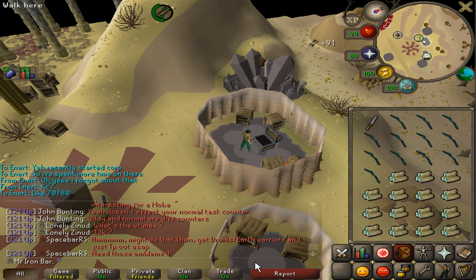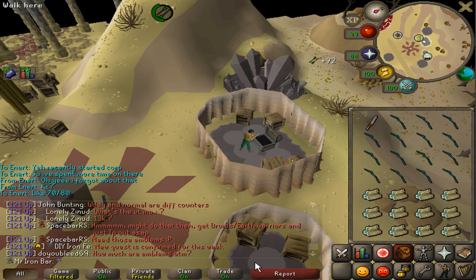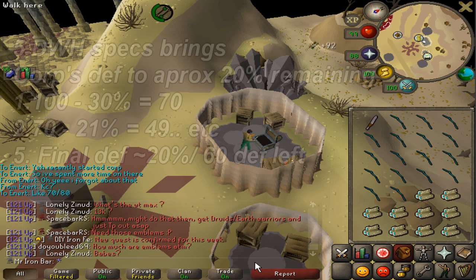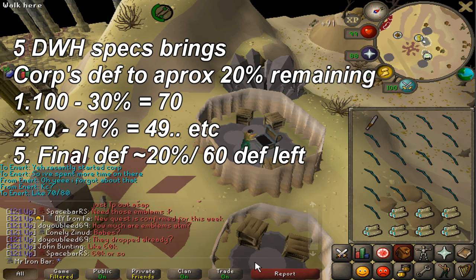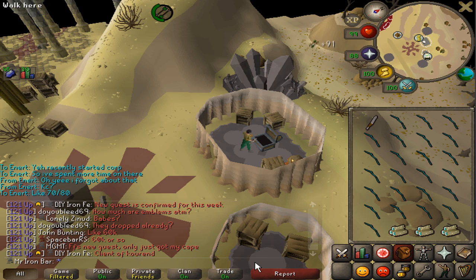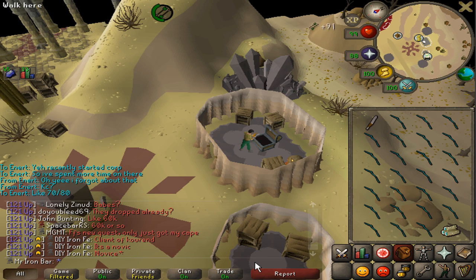For every Corporal Beast kill, you're always going to use 5 Dragon Warhammer specs. The first reduction will be 30%, the second will be 21%, and so on. So after 5 specs, Corporal Beast's defense stat will be approximately 19% to 20%. You either use the Bandos Godsword to lower that remaining 20%, or use the Arclight to lower it.